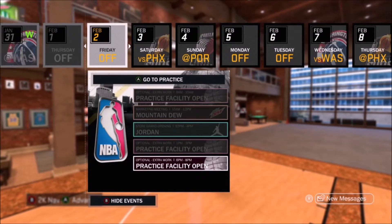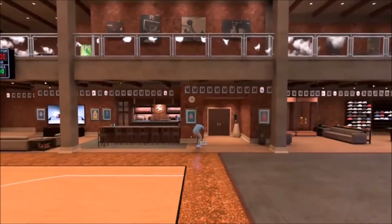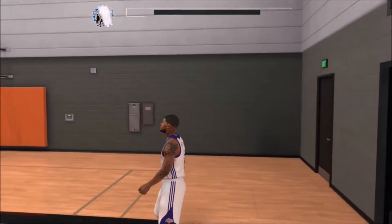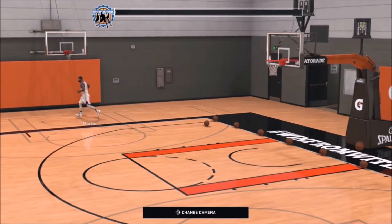Right away, go straight to your off days and go to your free practices and run up in there, because it's way faster to grind in there than to grind in your MyCareer. Once you finally load in, go straight to the weight room and go to the vertical jump.